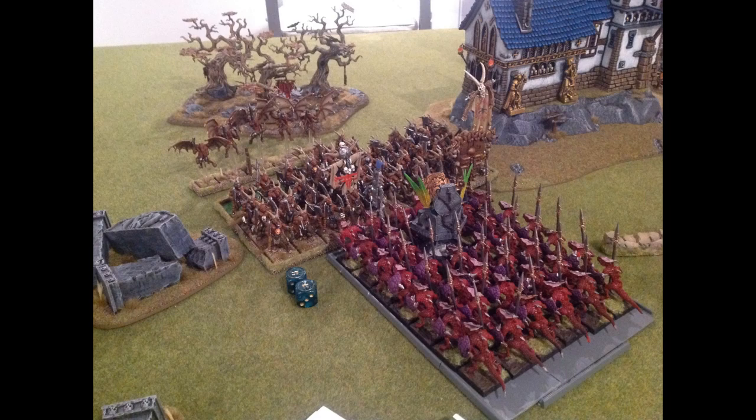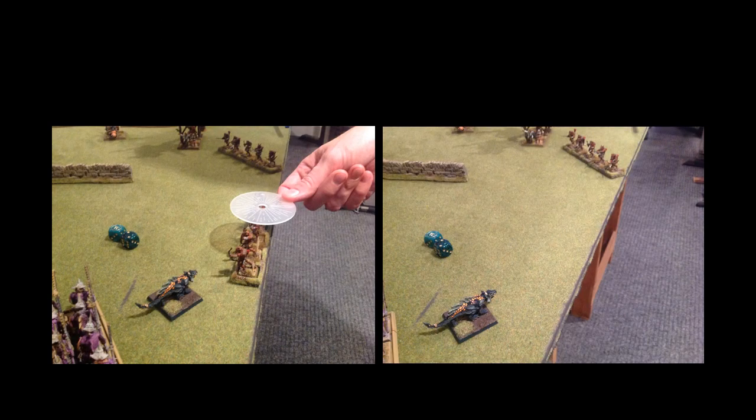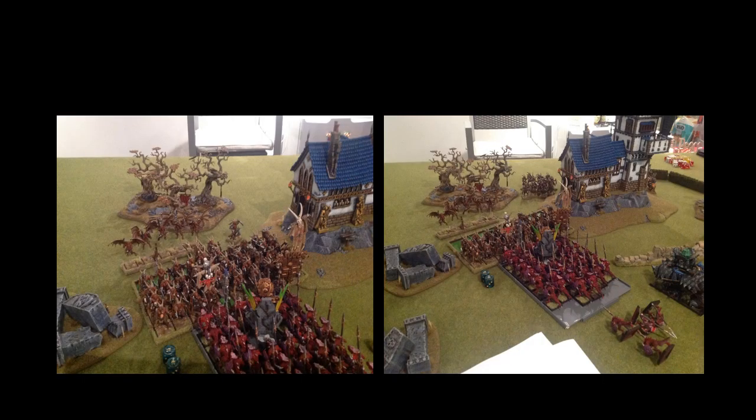In shooting, a big dirty template from the Salamander hits every single one of those Ungor, and they're dead and gone. Over here in combat, I challenge — he's got a BSB in there. I'm pretty sure I'm going to win this, but I'm not sure I'll break him, so getting that Beastman BSB is vital. Once they lose their BSB they really struggle. But he's got a champion first, and the BSB is out of combat — he's ten wide, I'm six wide. I challenge with my general and he accepts with his champion.